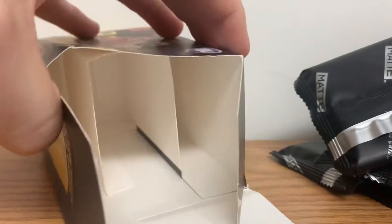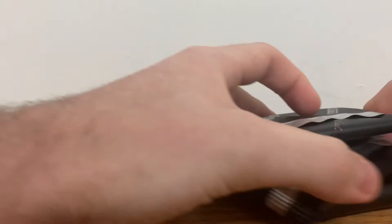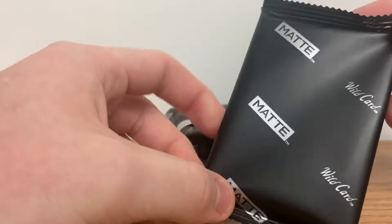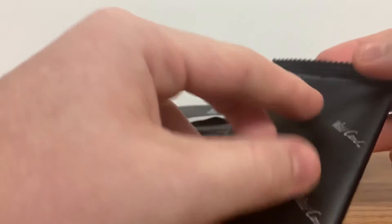Okay, so there's the empty box. Once again, four packs, 10 cards per pack. Here's a look at the pack — it just has Wildcard on one side and Marte on the other side. Let's see what we can pull.